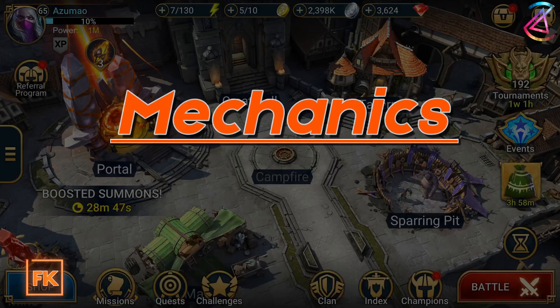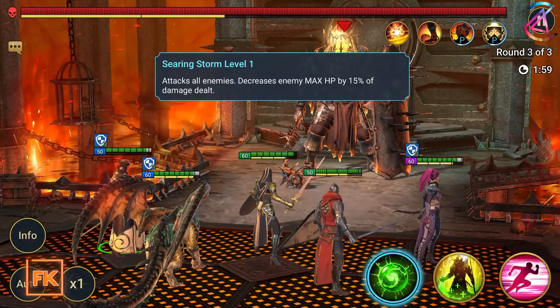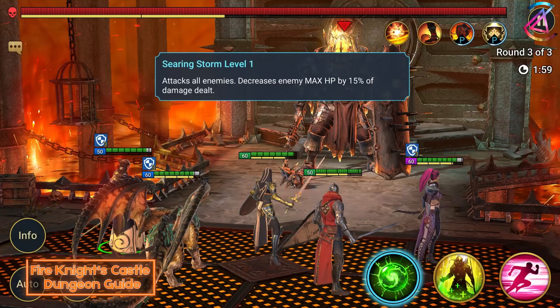Let's start off with the boss's mechanics. We will go over his skills first. With his A1 he will attack your entire team. Additionally, he will decrease your champion's max HP by 15% of the damage dealt. This can lead your team to be less survivable over time.